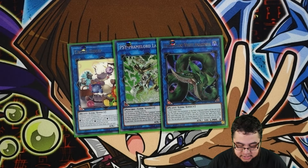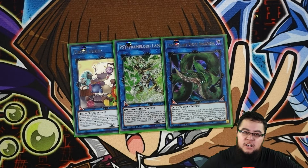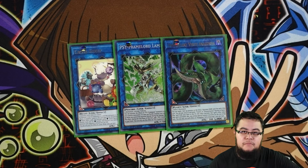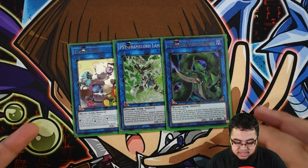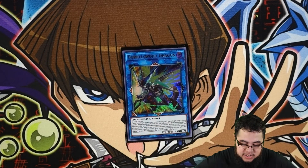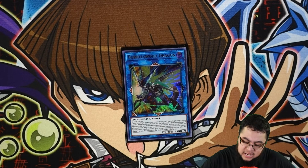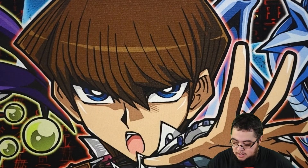For the last Link two, you play one Predaplant Verte Anaconda, because since you play a ton of fusion cards in the deck — only six, but that's a lot for any fusion deck — you can send any of them and copy the effect, and that way you can get like an extra Winda on board. For the last link, I play one Borreload Sword Dragon, because there are times where you swarm the board a lot and want to end the game as fast as possible. That's why Borreload Sword Dragon is in the deck — it's there just to end games.